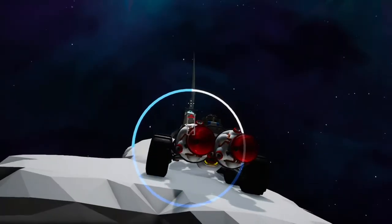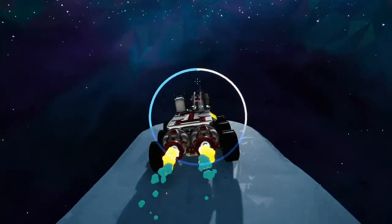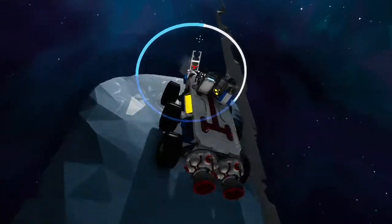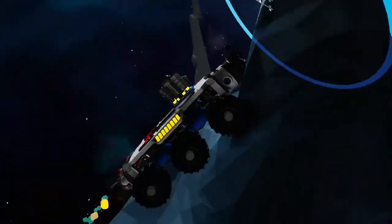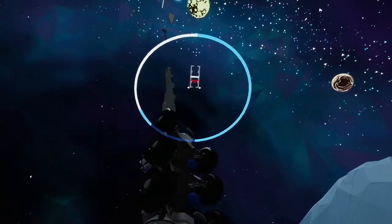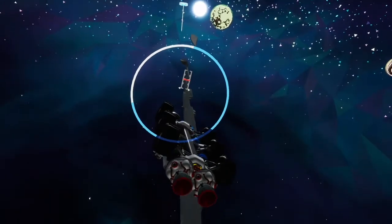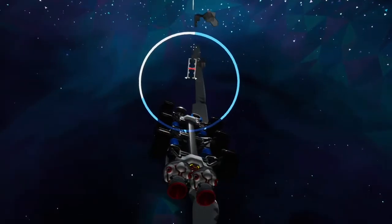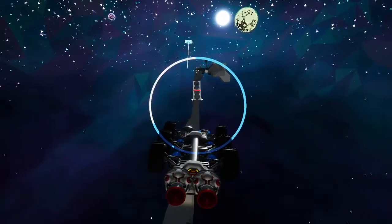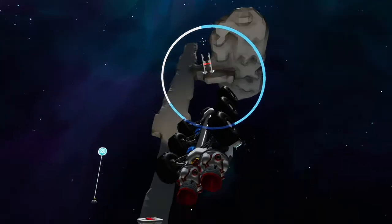Attempt number one driving a vehicle goes badly almost immediately. The ground changes color and I lose almost all ability to control the vehicle. Past this point it is just ridiculously hard to control — there's no traction. The only thing that's really working is the hydrazine thrusters.